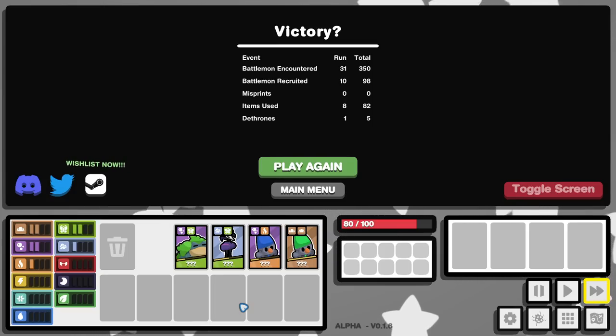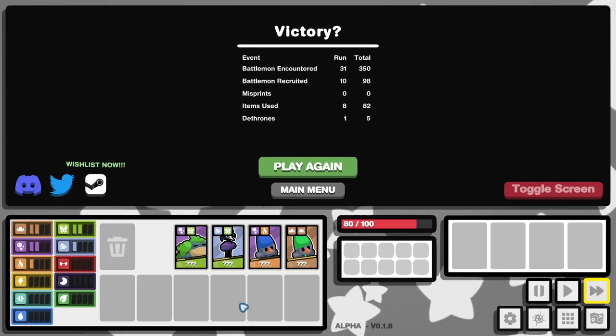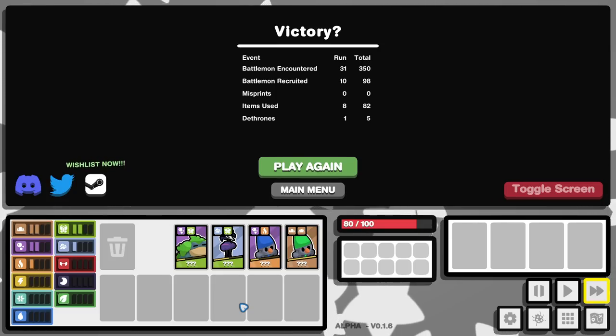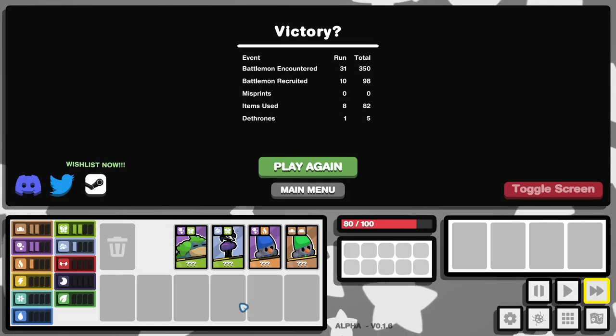That first boss being as frustratingly high of a difficulty spike is literally just an issue of it being the alpha, and I don't think and I hope that it's not going to be that way in the full game. The alpha has proved to be so fantastic — there's a lot in it already and it's an alpha, not even a beta, not early access. I'll be back when there's a big update to it. Thank you for watching — I cover roguelikes and more every single day. I'll see you next time. Bye.